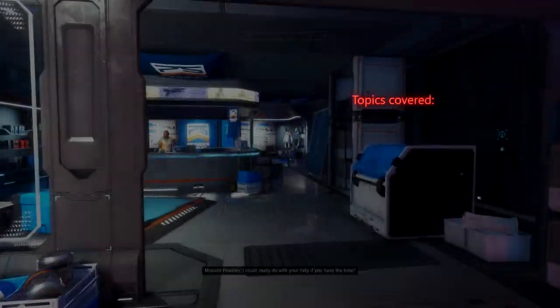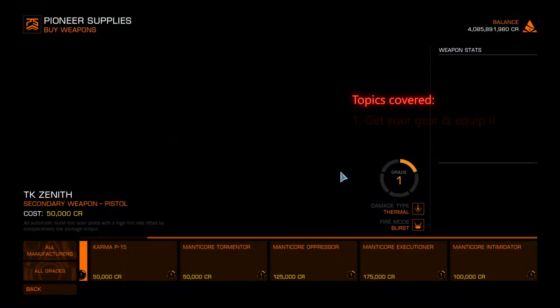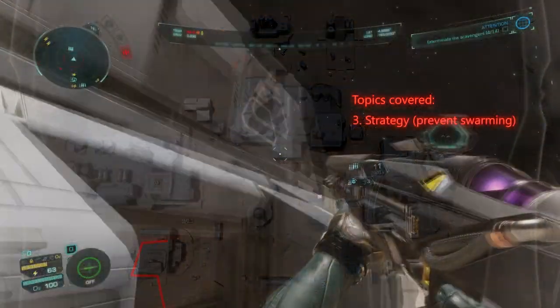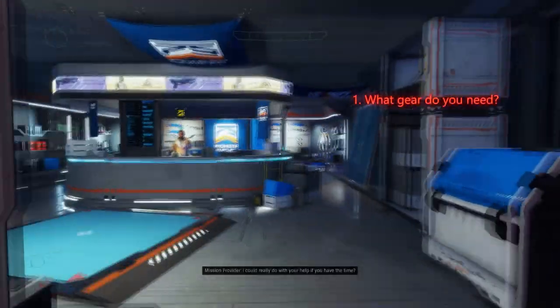The topics covered in this guide are: 1. What gear you will need and how to equip it. 2. How to approach a settlement on a raid to exterminate scavengers. 3. A detailed strategy to prevent swarming. 4. Wrapping up the fight. First up, I'll cover the gear that you'll need.